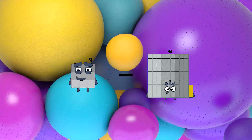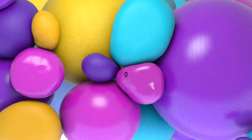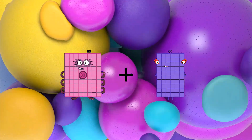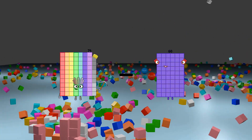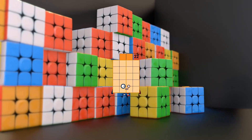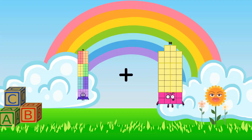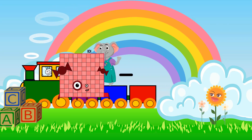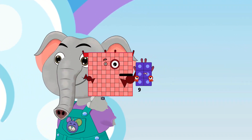9 minus 9 equals 0. 80 plus 60 equals 140. 79 minus 57 equals 22, 72. 76 plus 55 equals 131. 101 minus 6 equals 95.